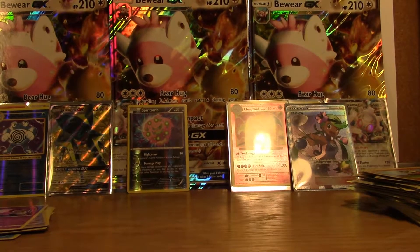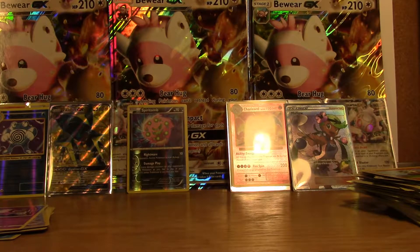Since I won, I get to pick what we open next. We're thinking one Incineroar box and one Decidueye box each, and battle for the third. We've also got Mega Beedrill boxes and Break Evolution boxes. Next time we're going to do two Elite Trainer Boxes — Sun and Moon versus Burning Shadows — and since I won, I get to pick Burning Shadows. See you all next time — goodbye everybody!